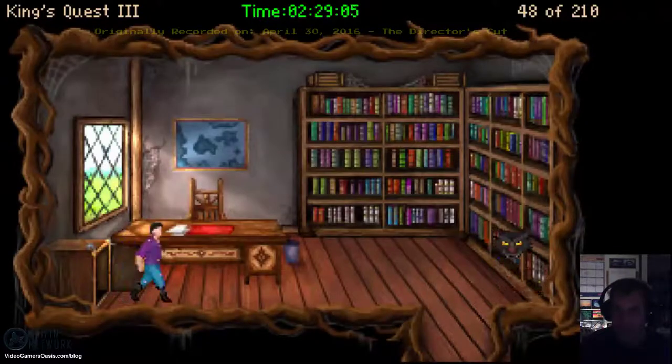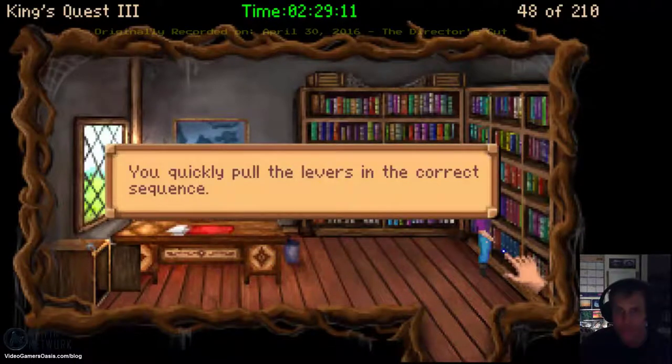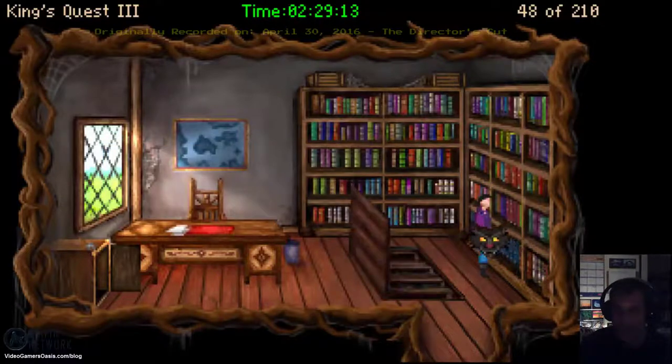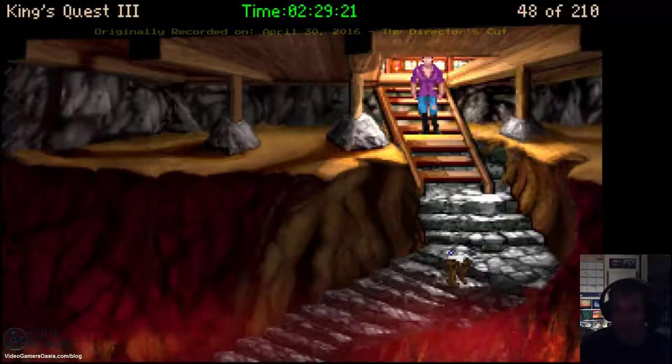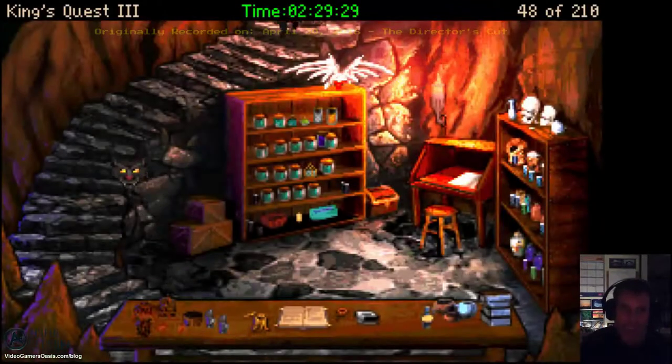Let's go. Open up the trap door. You quickly pull the levers in the correct sequence. Let's do this — ever so gently, go downstairs ever so gently, into the depths of the abyss, to Manannan's secret laboratory.